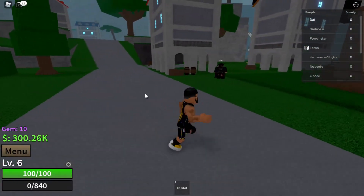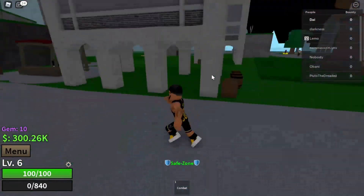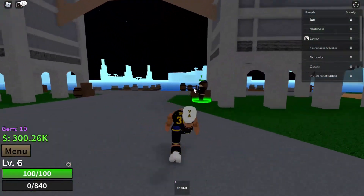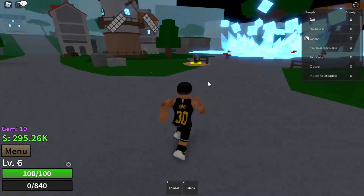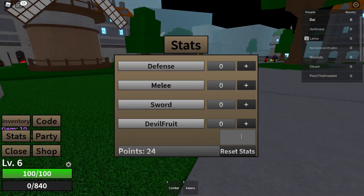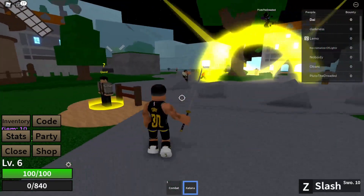After putting in all the codes, you should get about 300K dollars and 10 gems. Now we're going to go buy a katana — it's 5K. After buying the katana, go into Stats and put 10 points into your sword stat, and now you'll have your slash move unlocked.